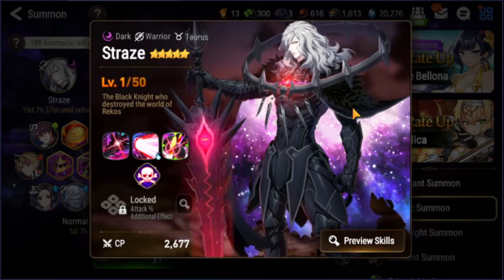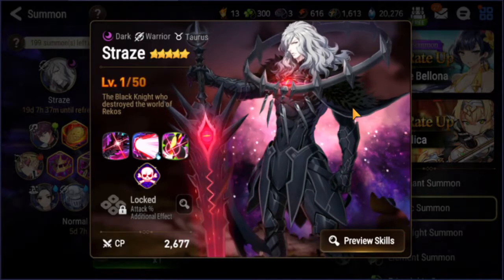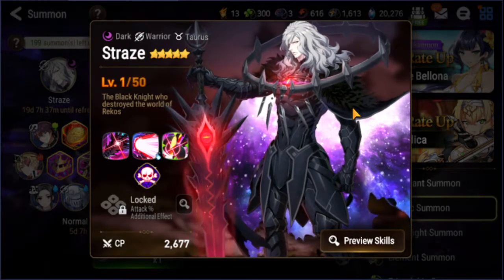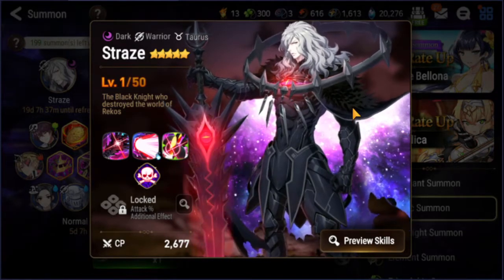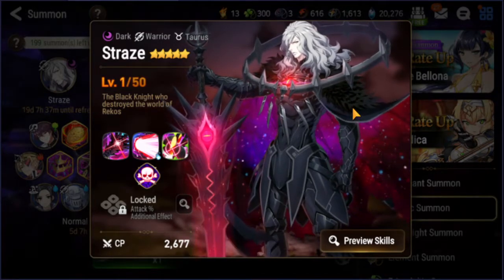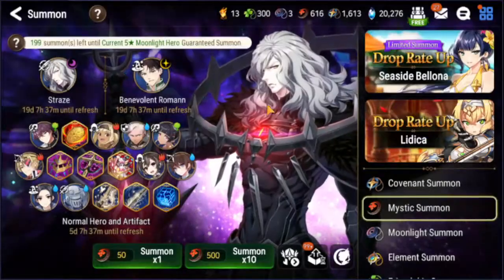If he takes damage on the way to getting his turn, and then when he gets his turn if he's under 50%, that S3 is gonna be huge — it's gonna heal him fully, and then he's gonna have immunity. So his next turn comes around, he gets the S2 off and he's at full health after that. Hopefully he'll survive until he can get another S3 off — but it's something to consider. That's kind of my rant about Strays.